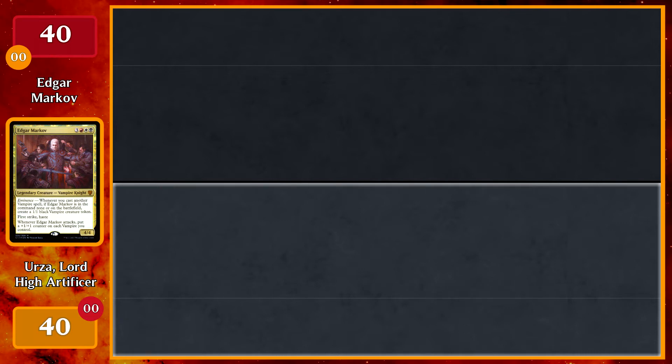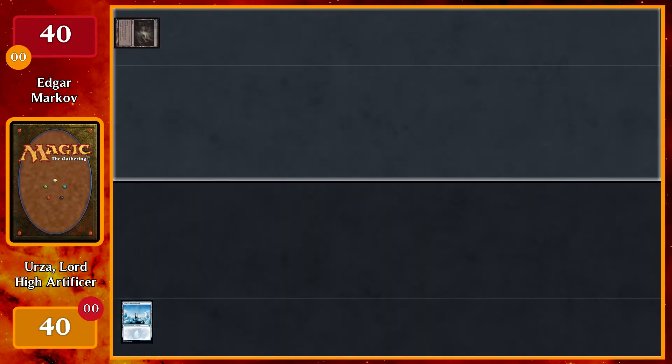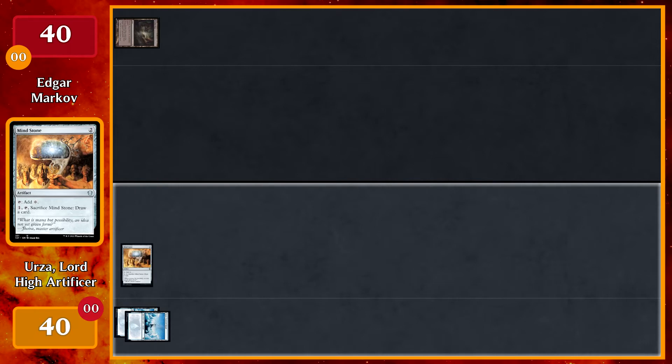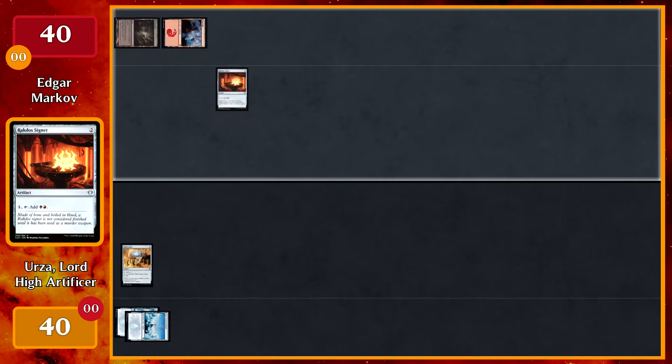I won the die roll, so I'll get us started. I will play a Snow-Covered Island and pass. I'll play a Badlands and then pass. We'll play another Snow-Covered Island, then pay two for Mind Stone and pass. Play a Mountain.